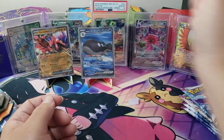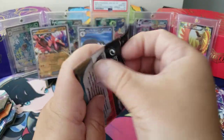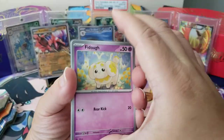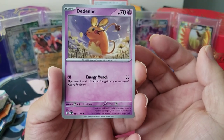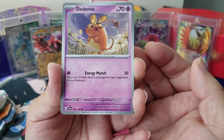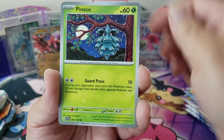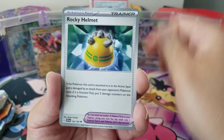Let's do the Scarlet and Violet pack — let's go, come on, what say you? We have a Dachsbun — whoa, this one looks huge — right, it's small. Its electricity generating organ is not fully developed so it uses its tail to absorb electricity from people's homes and charge itself. A Cyclizar! That's awesome — Pawmi, Flittle, Flamigo, Oinkologne, Rocky Helmet.